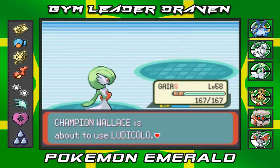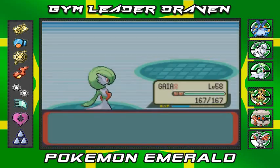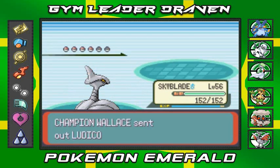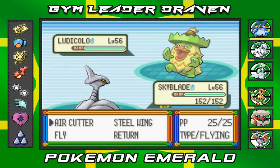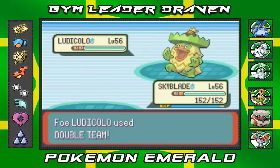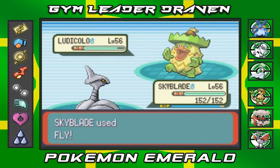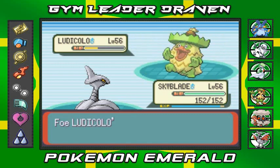Wallace is coming out with Ludicolo. Remember, Ludicolo is a Grass-type Pokémon too, so the best way to beat it is with a Flying-type. I have Skyblade for just that — ready to kick some butt right now. Going with Fly — oh crud, I don't have Aerial Ace, but one of my Pokémon does. As you can see, kicking Ludicolo's butt, but it keeps raising its evasiveness.